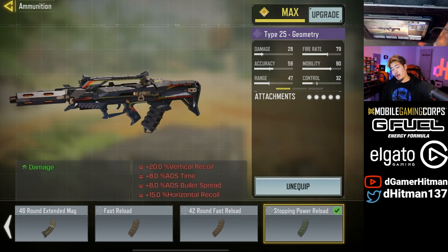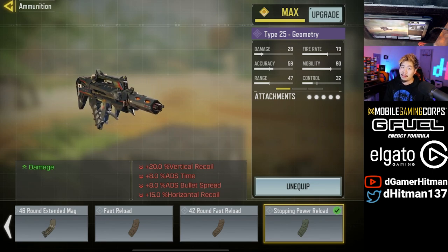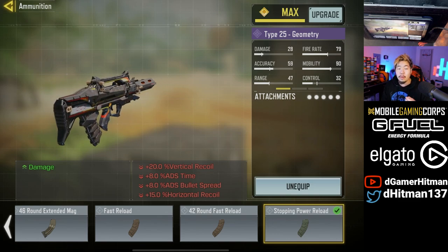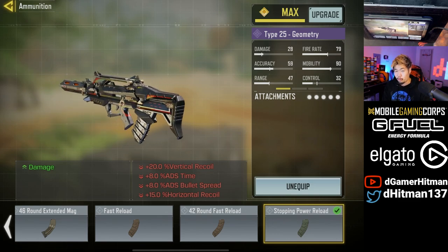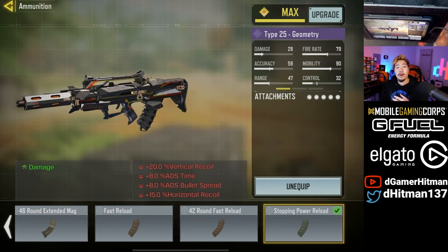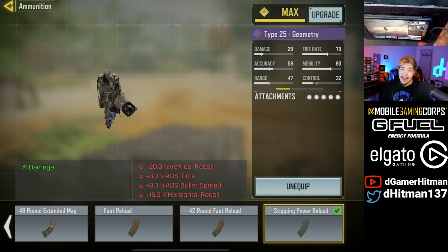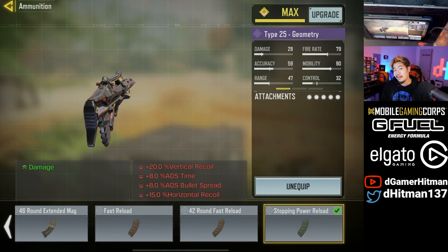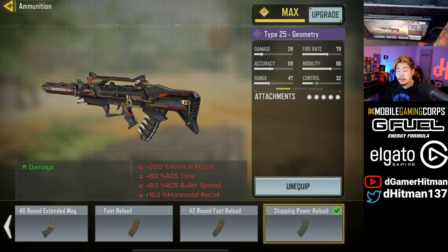After personally trying it out, the stopping power is very good because it basically makes you consistently four-tap no matter what, even if you hit the hands or foot within about 10 meters. However, the regular magazine is still pretty consistent, only requiring two chest shots to get a four-tap. If you hit the hands twice it becomes 24 damage per hand, whereas the chest is 26.